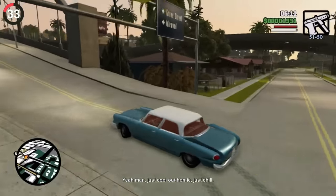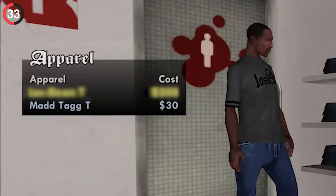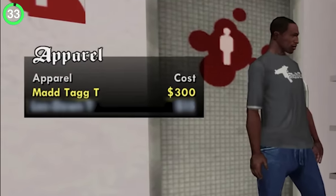In GTA San Andreas, as CJ arrives at the top, each piece of clothing will actually increase in price, just because they know you can afford it.